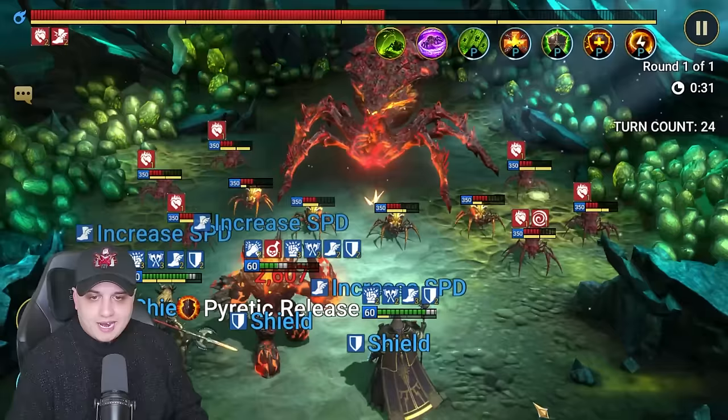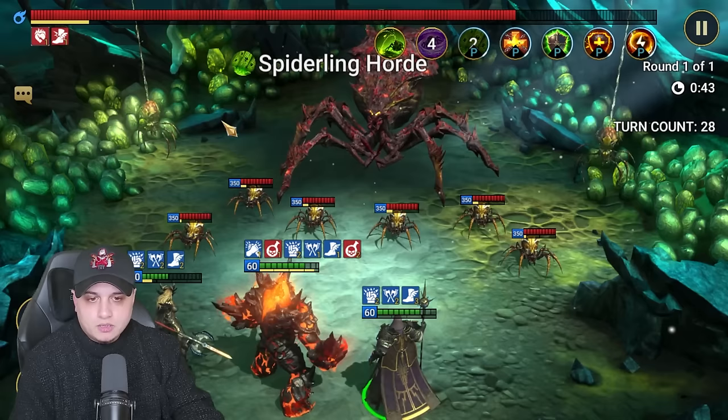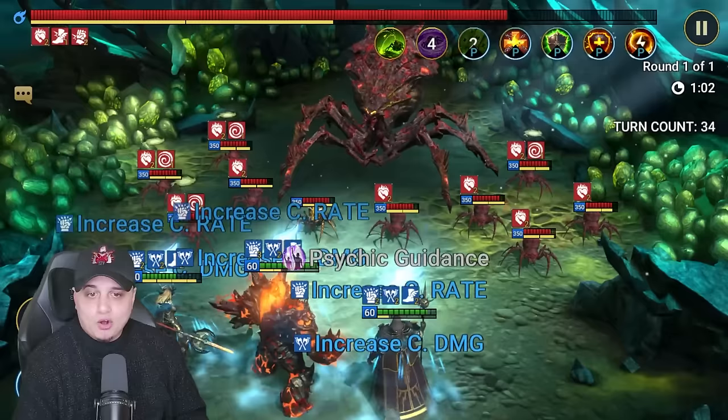We've got decreased speed active and we should be healing very soon from that lifesteal set. Ramping up HP stats to get better shield value is beneficial. Cycling through all abilities one more time — let's get the stun on everybody. Burns come out, boom — there's the stuns.